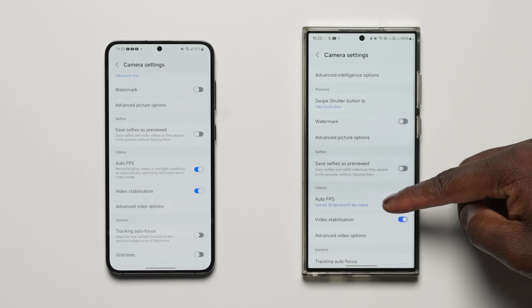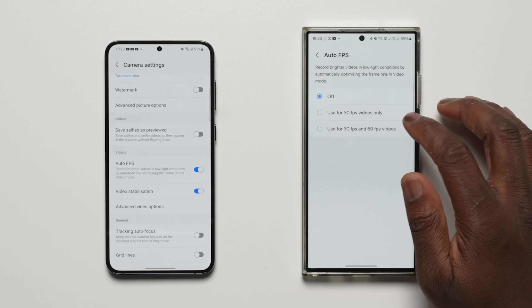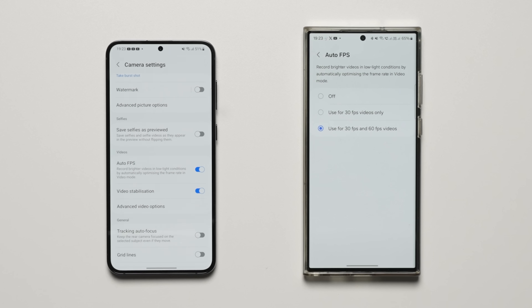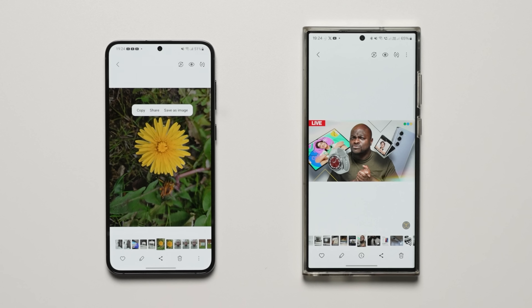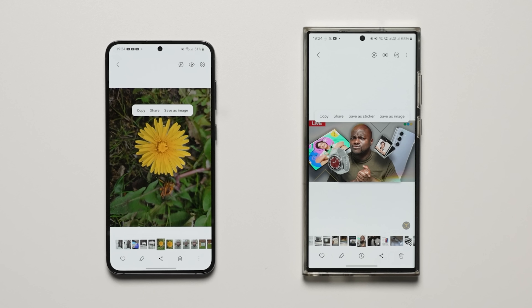The new auto FPS can help you record brighter videos in low-light conditions, and now has three options: you can turn it off, use it for 30 fps videos only, or use it for both 30 fps and 60 fps videos. When you clip something from an image, you can easily save it as a sticker to use later when editing pictures or videos.